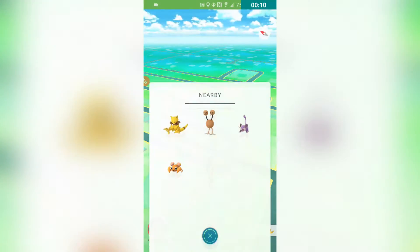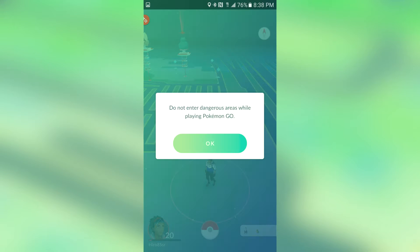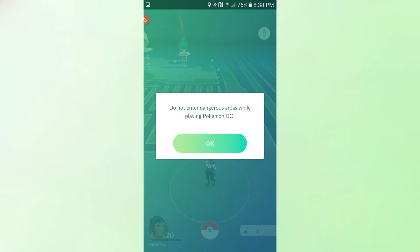Pretty much every texture and everything has been updated, as you can see. We got no more footprints — footprints are gone — so you really can't check. We do have little prompts on the game.